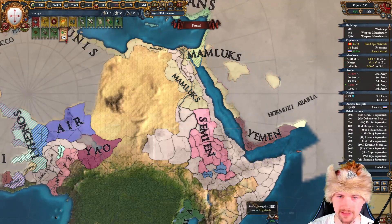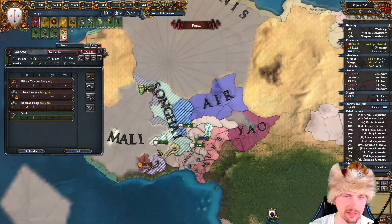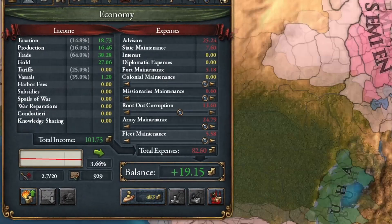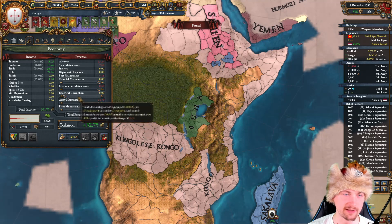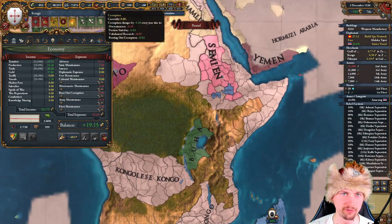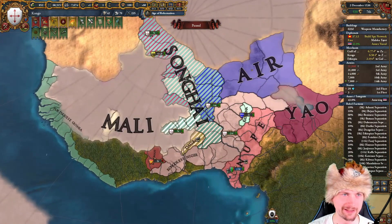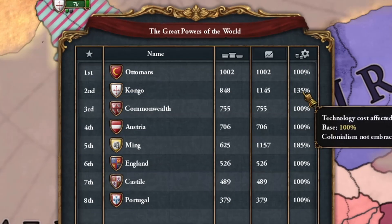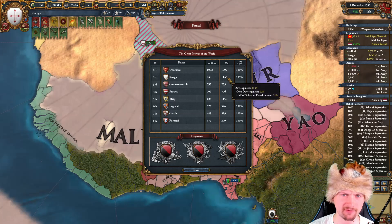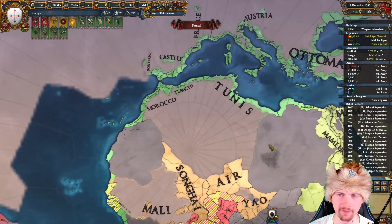The truce with the Mamluks is ending soon, so I'm going to send this stack. Oh, they're dying from the Ottomans in the meantime. We also just hit 100 income, which is very good. Even though we're spending so much on rooting out corruption, our balance is really good — I'm just spending everything so we don't get corruption in the future. I'll be the first great power if not for the tech cost, but we'll be getting this slowly by conquering Northern Africa.